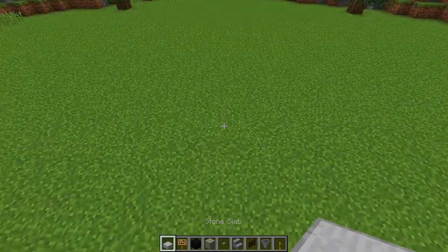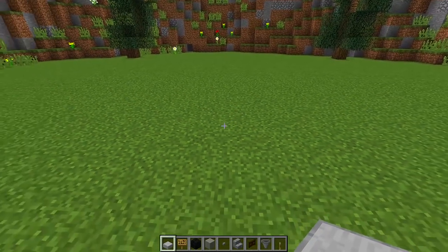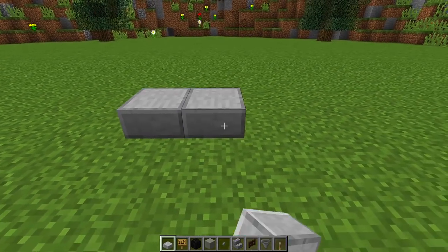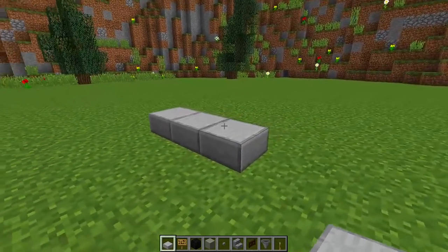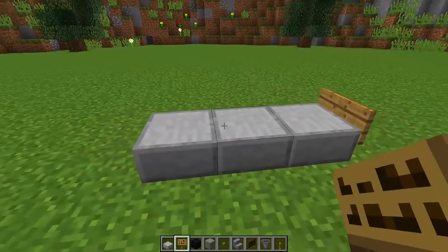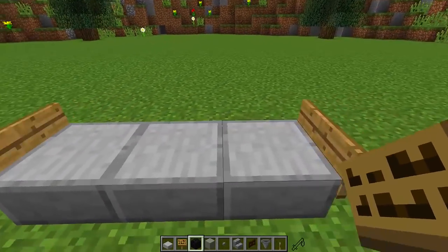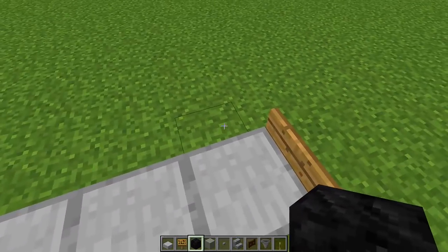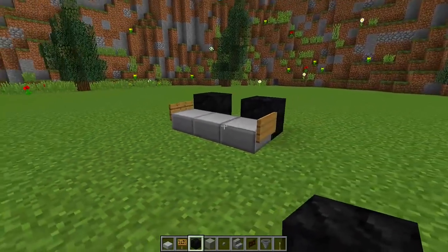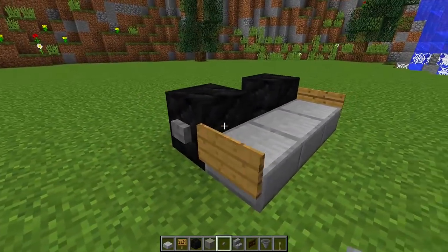The first thing we want to do with the racing car is start at the front right here. Whatever your front of the car is going to be, this is where we're going to start. I'm going to place down three stone slabs just like this. Then around the side of this stone slab I'm going to put a sign on each side. Then grab our coal blocks and place a coal block on each side — this is going to be the tires for our racing car. Now we can place a button on either side as well.